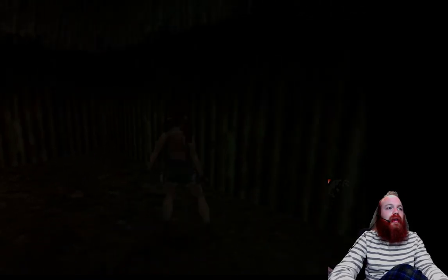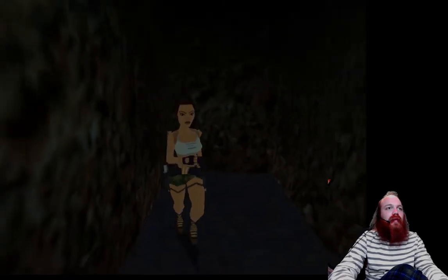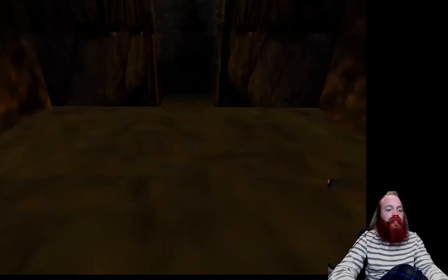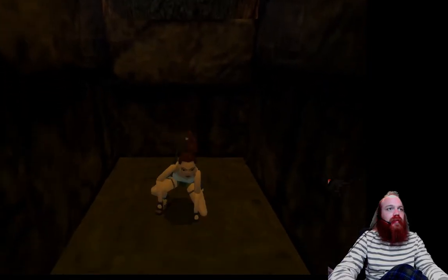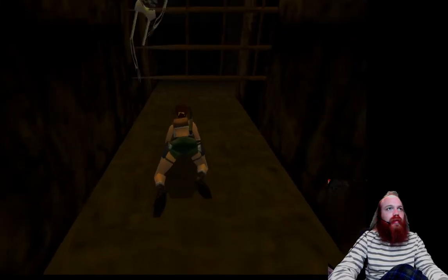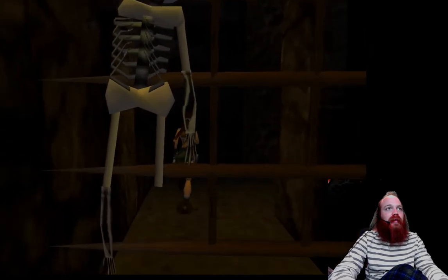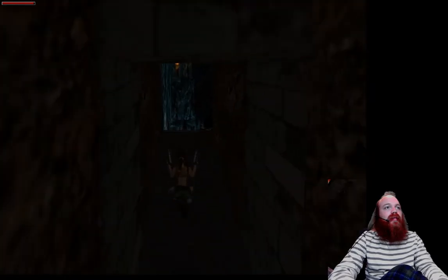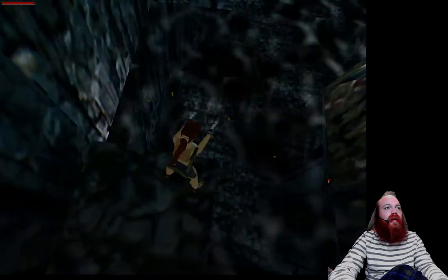Lara is then going to go ahead and drop through the hatch. You might notice there's a sort of catacomb-like passage. Be very careful because there is a trap here, so go ahead and crawl. Yeah, it looks like somebody wasn't so lucky there. We're going to enter this sort of cavern lake area, and there's going to be a couple of crocodiles in there.